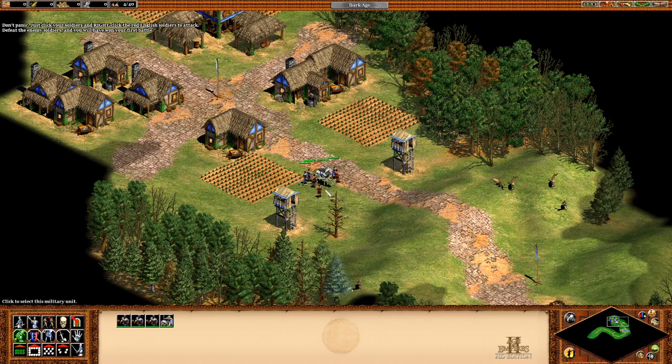Just click your soldiers and right-click the English soldiers to attack. Defeat the enemy soldiers, and you will have won your first battle. Good job! Now you know how to fight back against the English army.